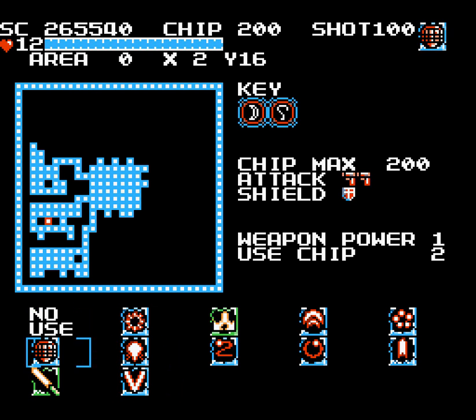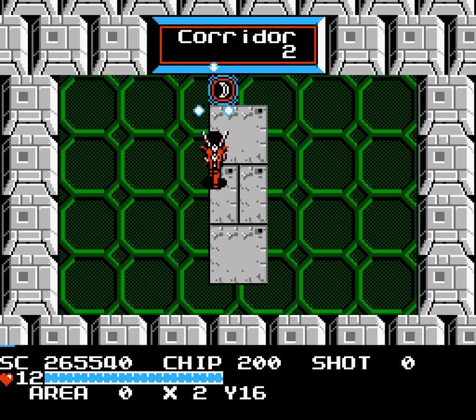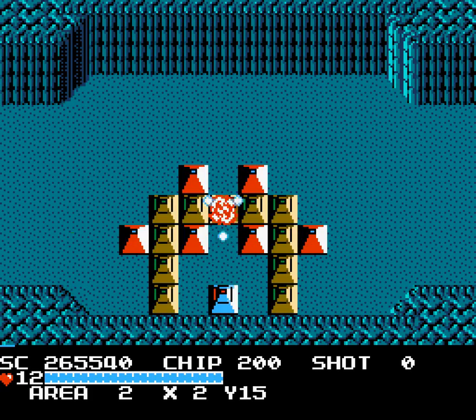You can see here that level 2 weapons have a green background on this screen, but they don't when you actually have them selected. So you kind of have to be aware of that. And so that's Corridor 2 down.